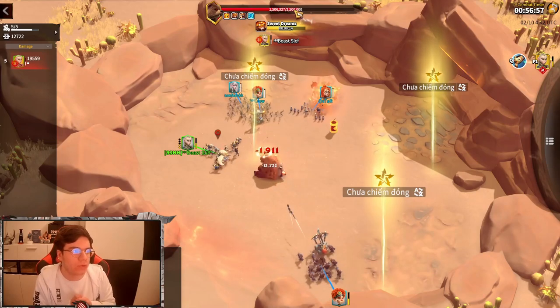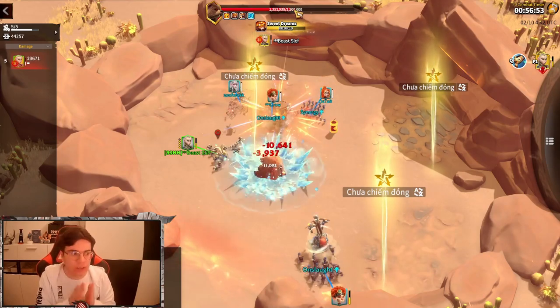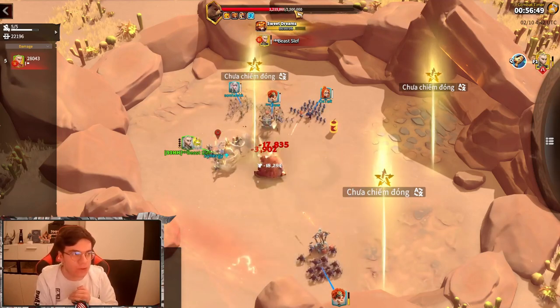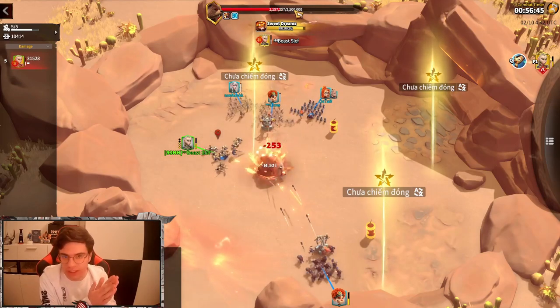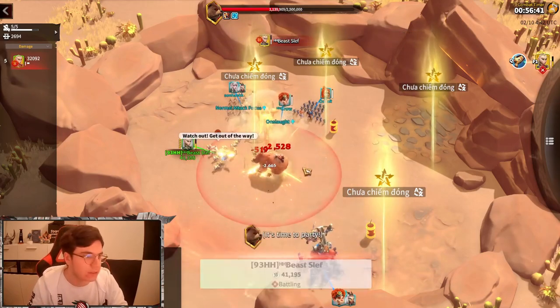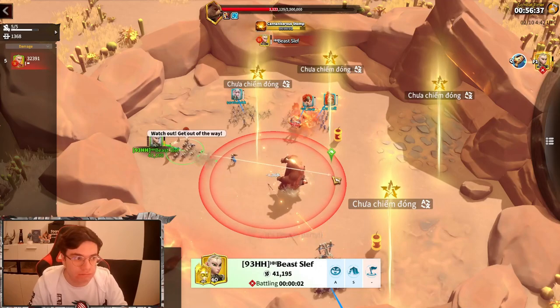You just need to pull the bear from one bomb to another bomb and use the artifact on it, so you're getting one stack, decreasing the defense from the bear. And with three stacks on the bear, you see it's a massive stun and a massive defense debuff on the bear. And yeah, that's basically all you need to do.